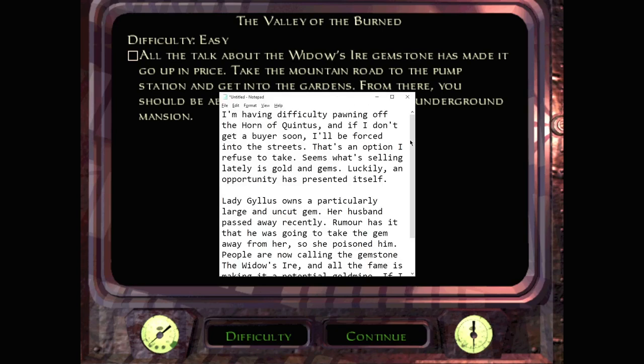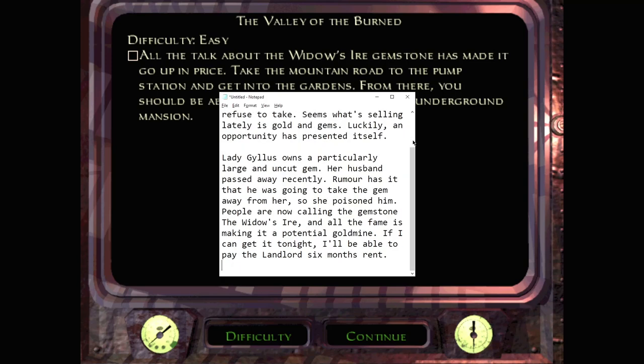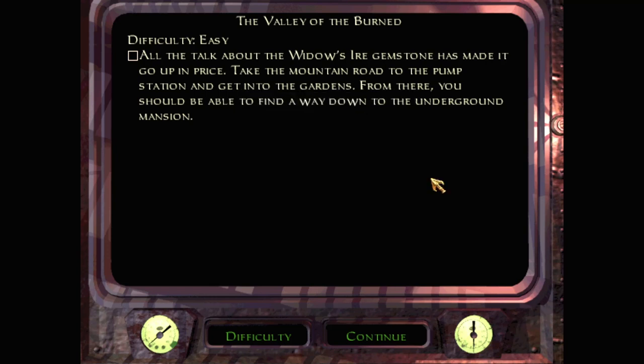I'm having difficulty offloading the Horn of Quintus, and if I don't get a buyer soon I'll be forced into the street — an option I refuse to take. It seems nothing sells lately like gold and gems. Lady Gillis owns a particularly large uncut gem. Her husband passed away recently; rumour has it he was going to take the gem away from her, so she poisoned him. People are now calling it the Widow's Aya. Take the mountain road to the pump station, get into the gardens, and find a way down to the underground mansion.